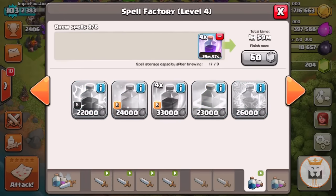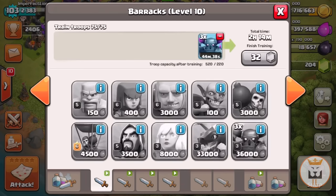Then go into your spell factory and queue the rage spell, just because it's really expensive. Obviously as you upgrade, all other spells get more and more expensive too — if there's one more expensive than the rage spell, queue that instead. As you can see, it's already at 397,000 elixir showing, and that's what the attacker will see when they attack me.